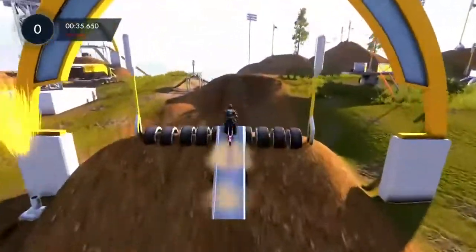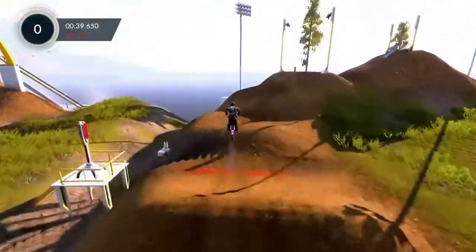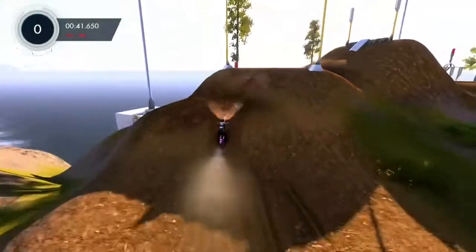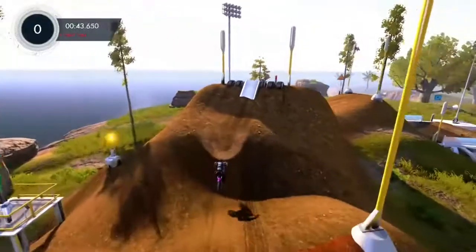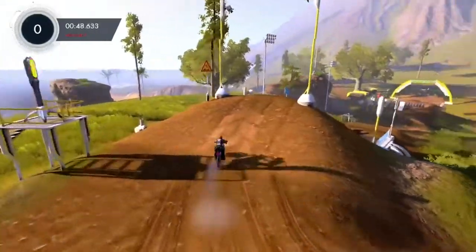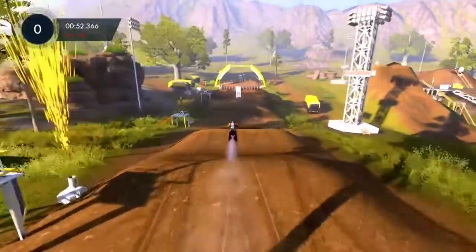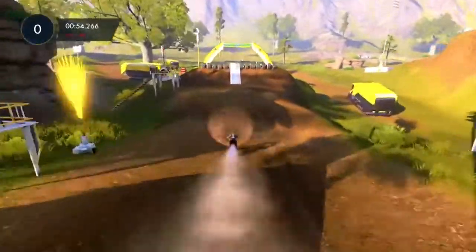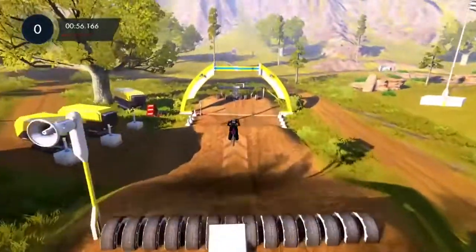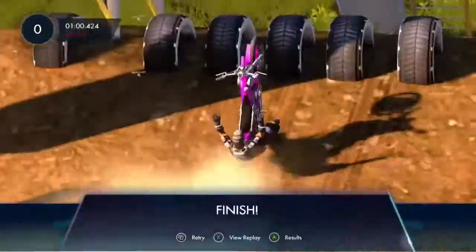Once you've triggered the rider cam view, all you have to do is complete the track and it will give you the challenge at the end. As you can see here, just carrying on going around — you can just see the end in the distance there. Just the last couple of jumps, and it will give it to you as soon as you cross the finish line and pop up at the side saying that the challenge has been completed.